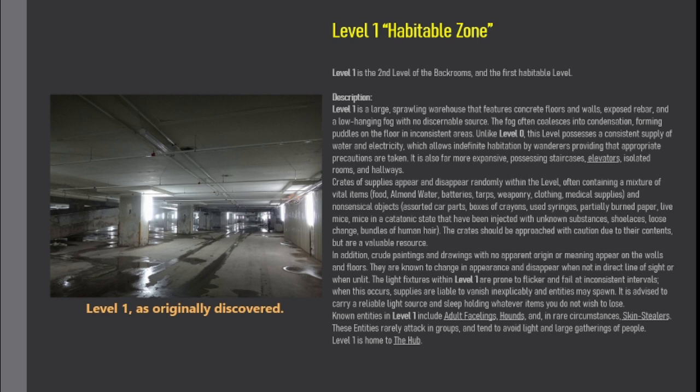Crude paintings and drawings with no apparent origin or meaning appear on the walls and floors. They are known to change in appearance and disappear when not in direct line of sight or when unlit. The light fixtures within Level 1 are prone to flicker and fail at inconsistent intervals. When this occurs, supplies are liable to vanish inexplicably and entities may spawn. It is advised to carry a reliable light source and sleep holding whatever items you do not wish to lose. Known entities in Level 1 include adult facelings, hounds, and, in rare circumstances, skin stealers. These entities rarely attack in groups and tend to avoid light and large gatherings of people.